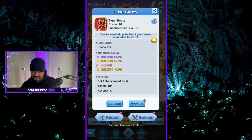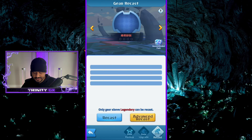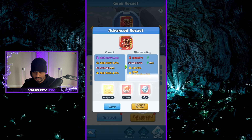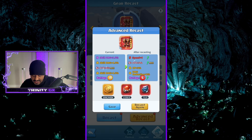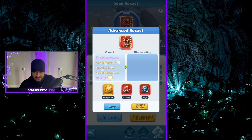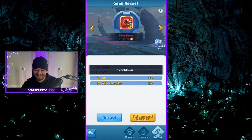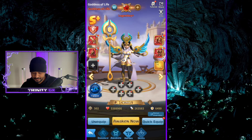Moving on to the boost — this actually turned out really good. I see skill, skill, skill, attack and I have too much skill so getting rid of it. Recast, advanced recast — crit, skill... speed, attack, HP, damage — that's all over the place, but I'm gonna save it. Mainly because of the speed, the attack, the HP, and the damage reduction.